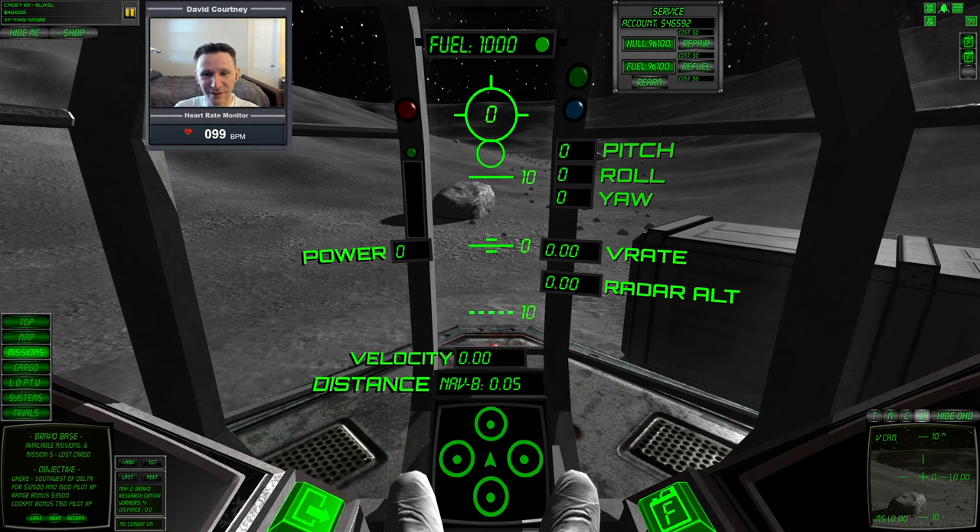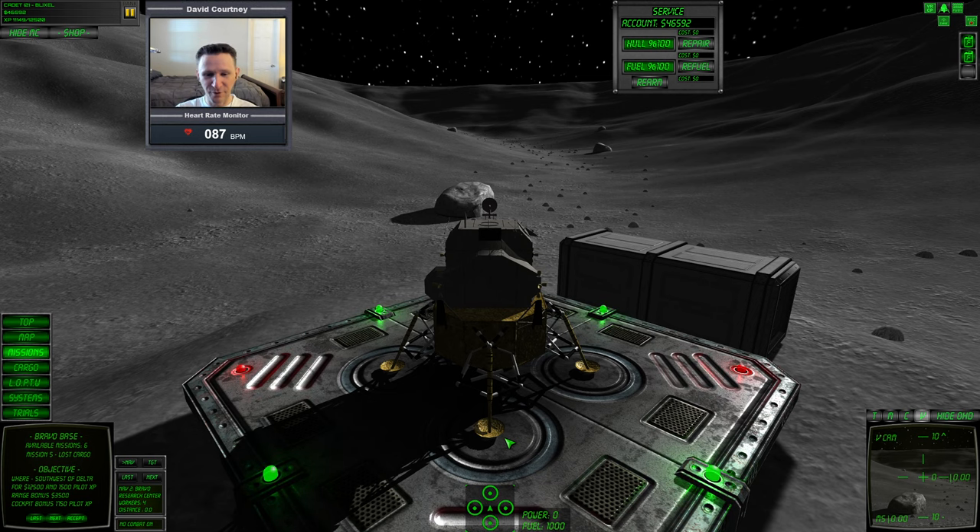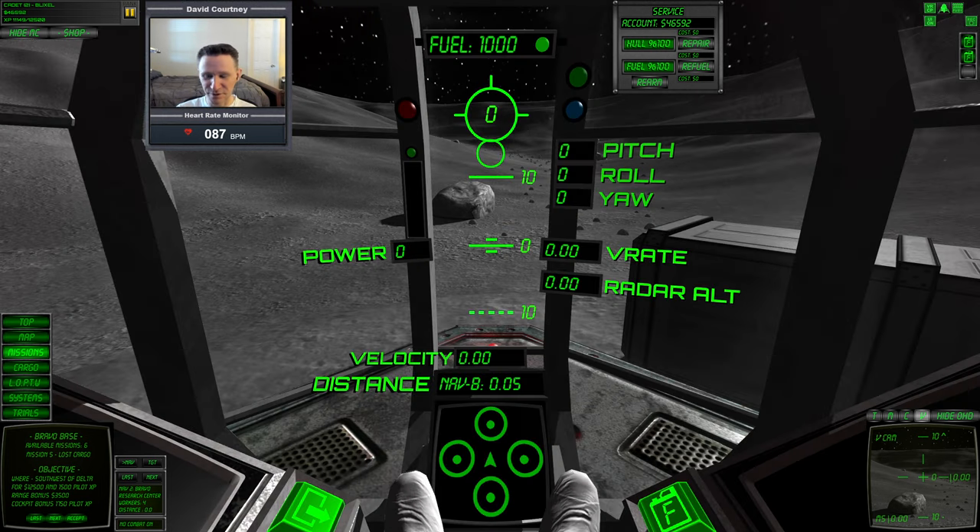Welcome to another lunar flight video. In this series, we reset our lunar flight profile back to zero so we didn't have any upgrades, completed a couple missions on the first map, and now I'm transitioning over to the second map to complete a couple more missions to get some more money so we can do more upgrades. In the very last video, I completely fumbled the landing and caused the lunar module to flip over and basically explode, so that was a fail.